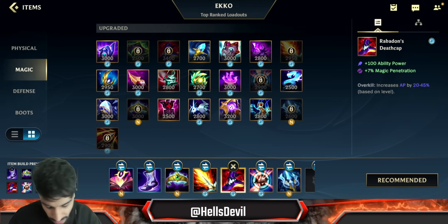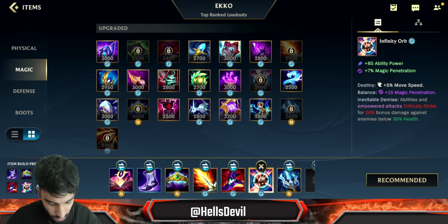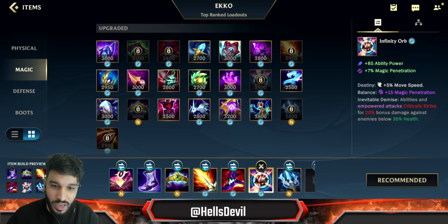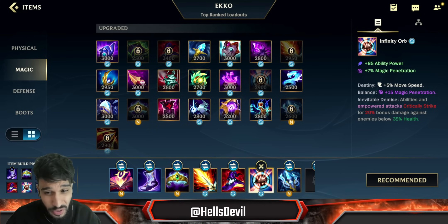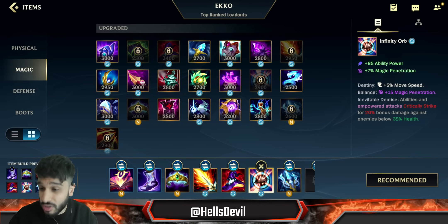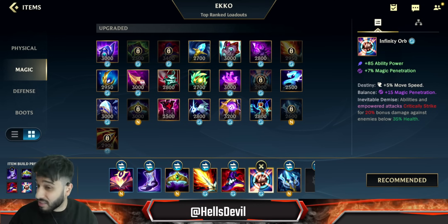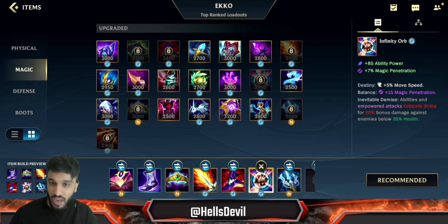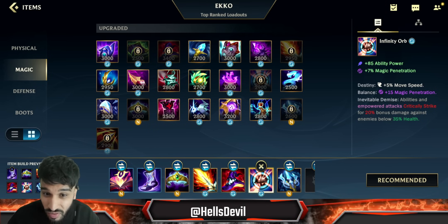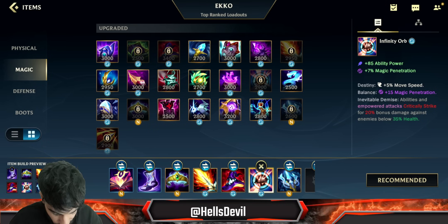So your items are: Soul Stealer, Boots of Mana, Crown or Lich Bane, the other one, then Rabadon's Deathcap. As your last item it's situational. Infinity Orb is always good, but honestly if you get this far you're already one-shotting enemies. It can be useful against tanks. You don't even need a Void Staff anymore.